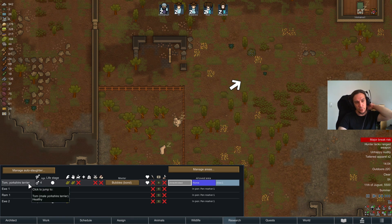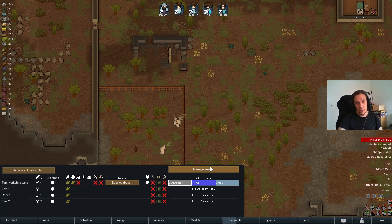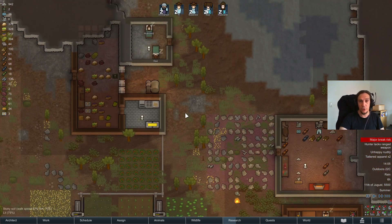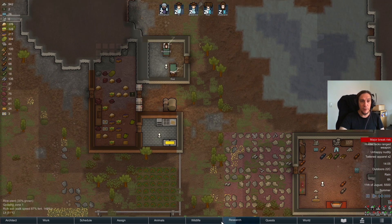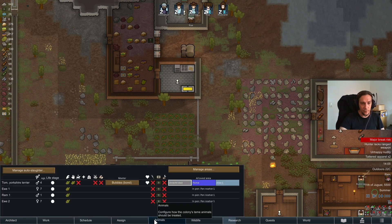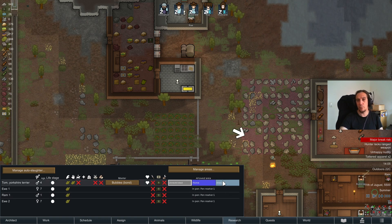What about the other animals? Tom the Yorkshire Terrier doesn't want a pen — he will rather use zones. Right now Tom is allowed to be everywhere, but I highly recommend you don't do that, because animals without any zone assignments are pretty chaotic. We're going to talk about zone assignments for animals in a second, because this is a pretty bulky topic.